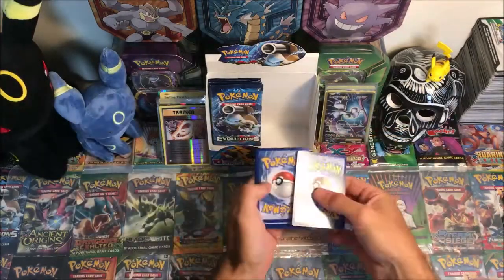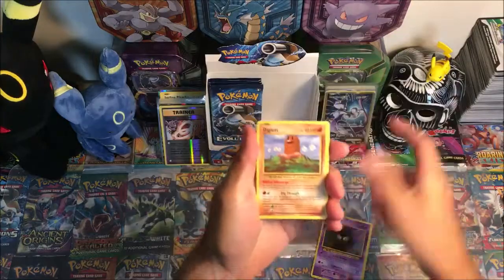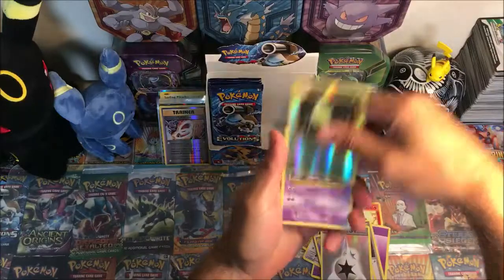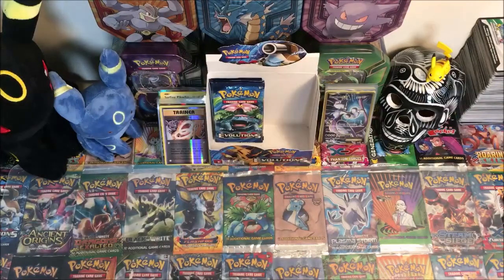Raichu pack — here's a code card. We have Ghastly, Diglett, Rattata, Charmander, Psychic Energy, Energy Retrieval, Nidorino, Double Colorless Energy, Metapod, reverse, and a Mewtwo regular rare. Four packs left.